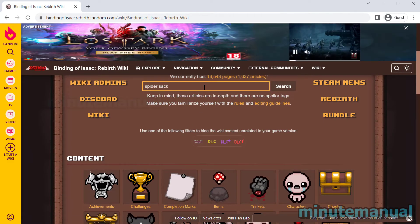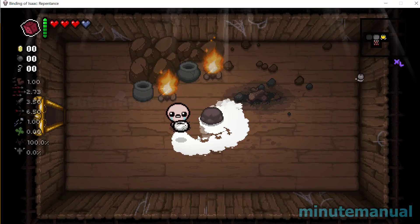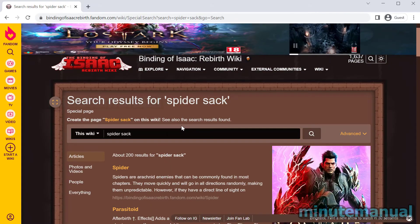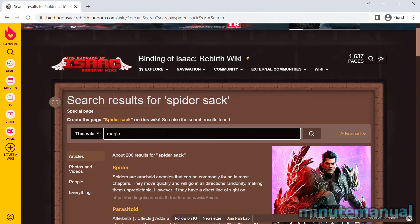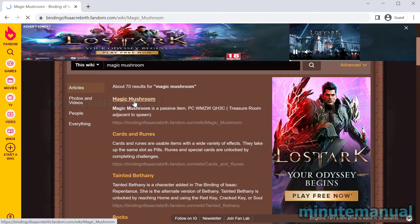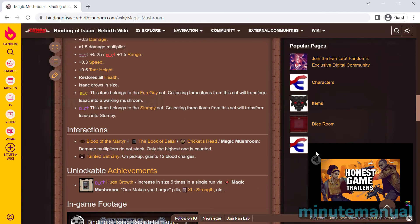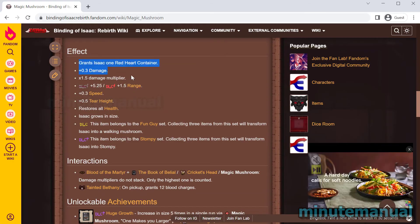I forgot what the item was called — let's search for something else. Magic Mushroom. I've been playing this game for hundreds of hours and I still can't remember what the items are called. If we scroll down — there are a lot of ads on this website — we can see the effects of what it does.